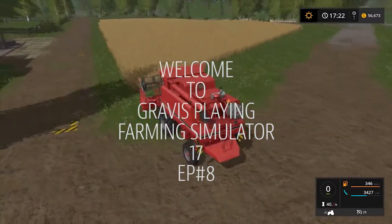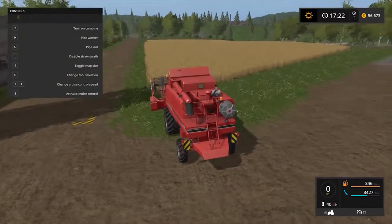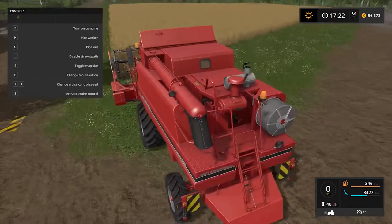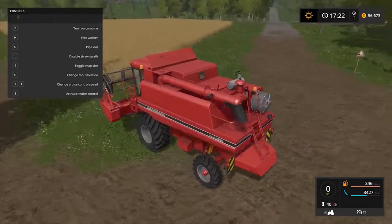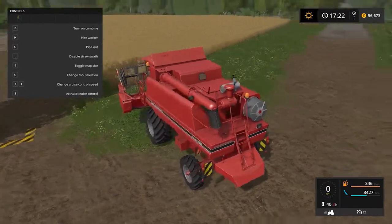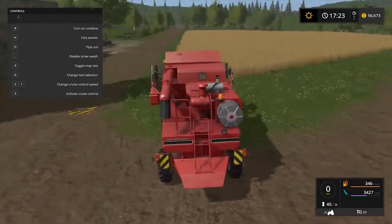Hi and welcome back guys. Today we are going to harvest our field. We will use our combine — it's a Case International Axial-Flow 1660, also known as the default combined harvester. We will try to harvest the fields and I'm not sure if we can make some bales out of this, but I think we can and sell them as well.